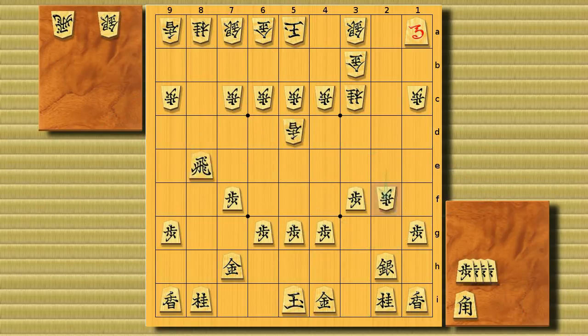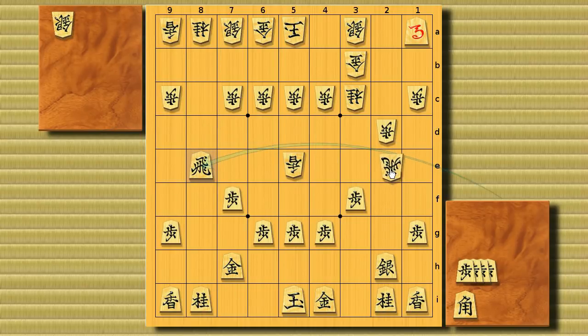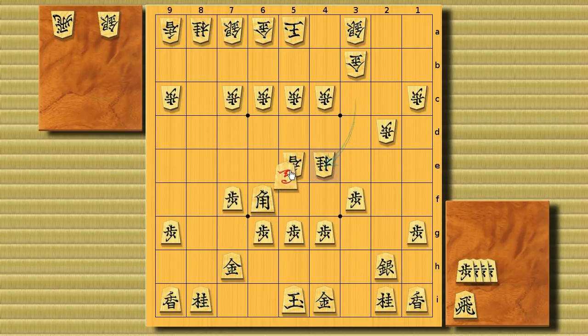So after all, with this rook drop on 8e, this variation is better for black. Oh, and by the way, there's an interesting trap made by white here. White can also drop a lance to 5e. It's very tempting for black to make the same Joseki line with rook to 8e, but it's a trap — don't do that. Because now a rook drop comes over attacking the silver, black protects it, then look at this: lance check, and you lose the rook. So in case of the 5e drop, just a bishop drop is better, attacking the lance. And if a tricky move comes over, don't take it with a bishop — take it with a horse and you're fine.